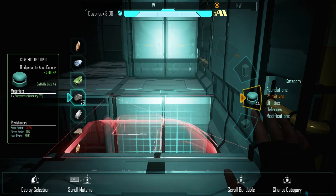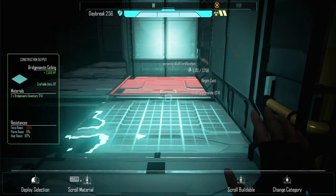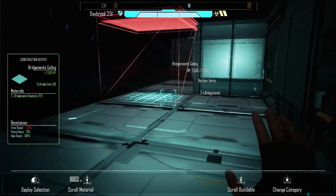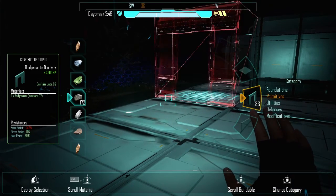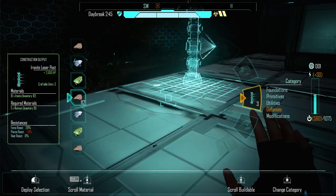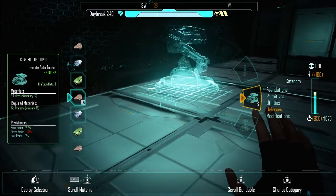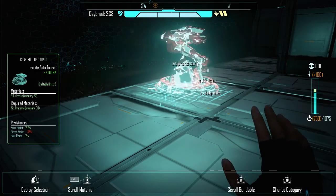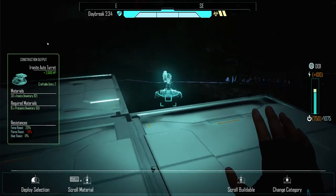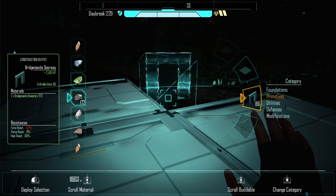Let's go ahead and build across. Now we can. Keep getting out of there when I don't mean to. So now we can build? That's ideal, I suppose. I really want one out here on this corner. They're just not having it though.